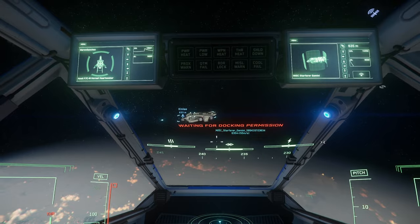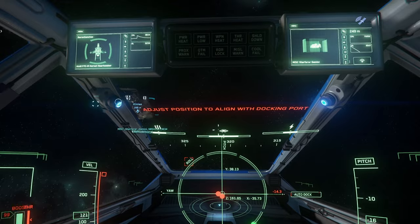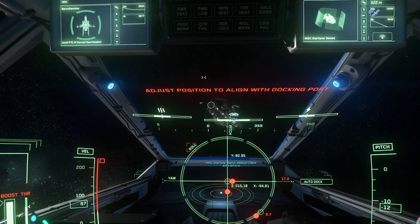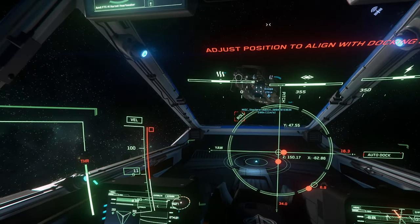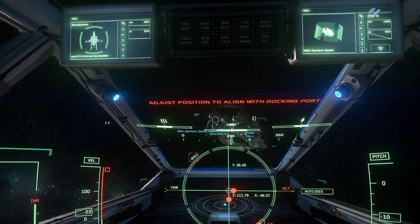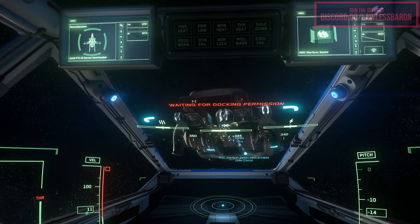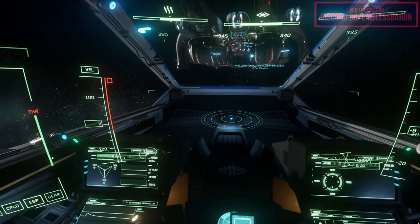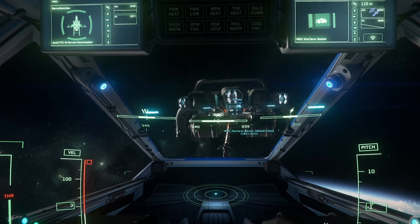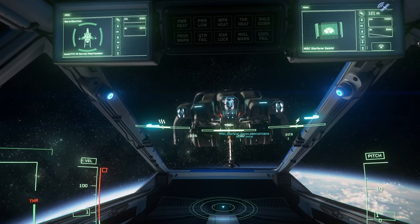We're going to go into the Starfarer and the UI that we've just seen in 3.17. It is quite responsive. This ship — no one really liked it in the past, and I still don't think people really like it that much. But it serves a function now. It's probably one of the oldest concepts in the game. We did do a deep dive on it, so check the cards for that. What I want to talk about is how the functionality of this ship is going to affect the game.